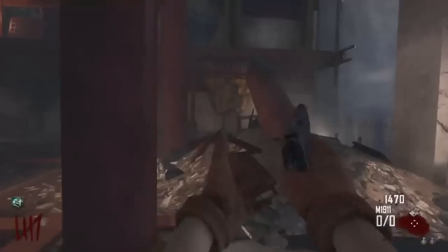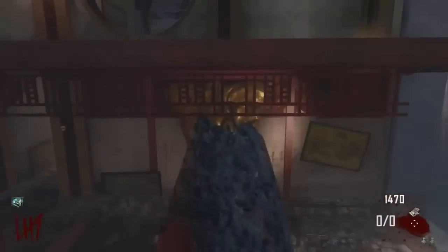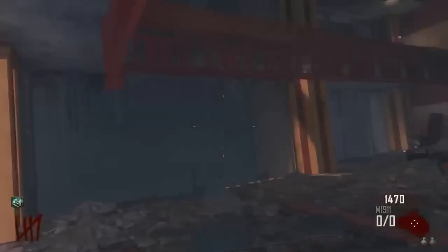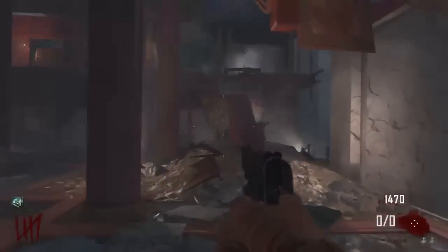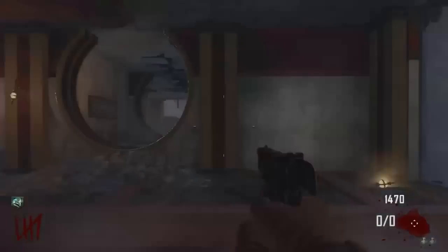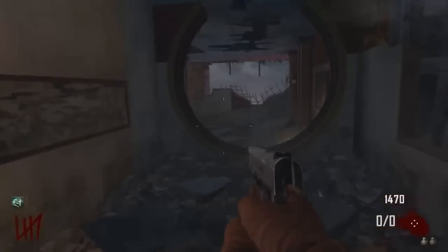For the third one, you guys are going to be going into what I call the booter room, and you're going to be putting it right here. This will let you get back up to get the AN94. This is a really useful one because a lot of people try to jump back up there, but not a lot of people know you can actually put the trample steam here to get across — and it does really help out because you can get your ammo back.